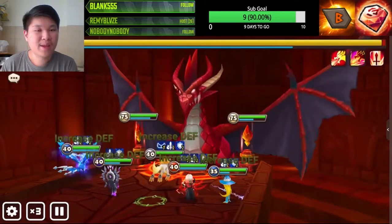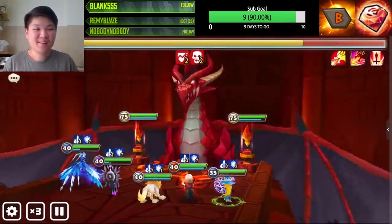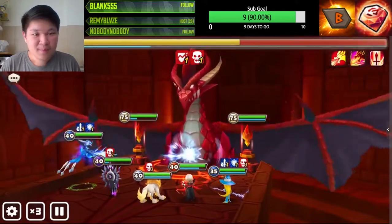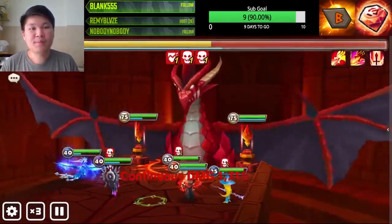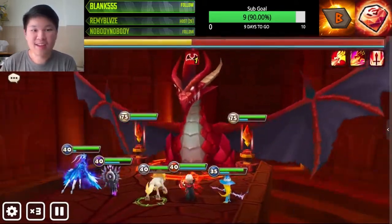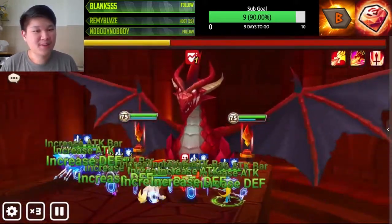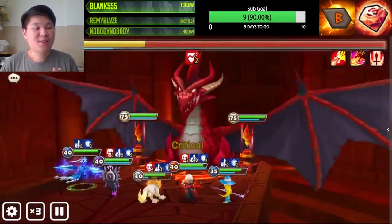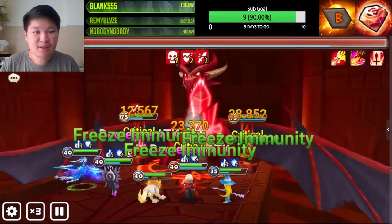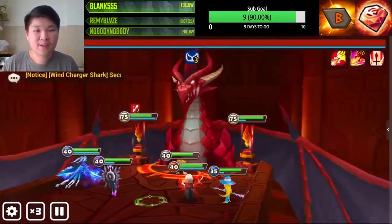Before the boss puts up immunity, we can damage the boss as much as we can — I call this the bonus damage phase. After the boss puts up immunity, don't worry, we have both Belladeon and Megan to strip it away. If we're lucky, Firdous puts DoTs on the boss. The Water Phoenix skills scale with the boss HP, so you don't need that much attack on her and it's still gonna hurt.